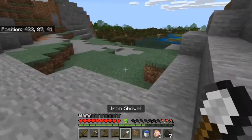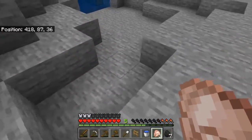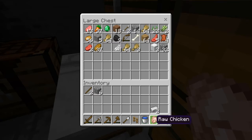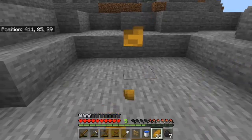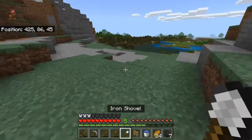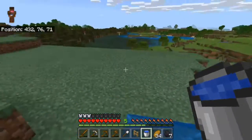Just get a water bucket. Not sure where the closest sand is, actually. I need to go get my bread. I'll be sorting these chests out just to make it easier. I have a few ideas for what I want to do with this base, but I'm not 100% sure yet. That's why I need a water bucket.